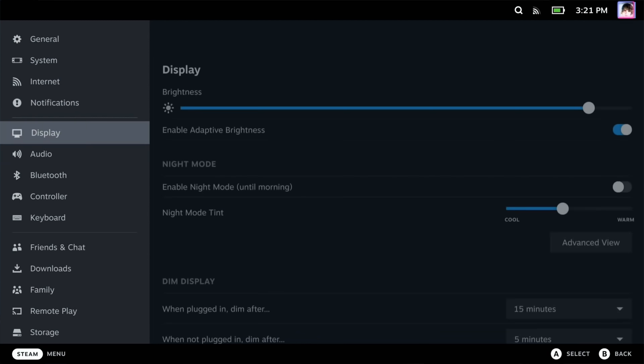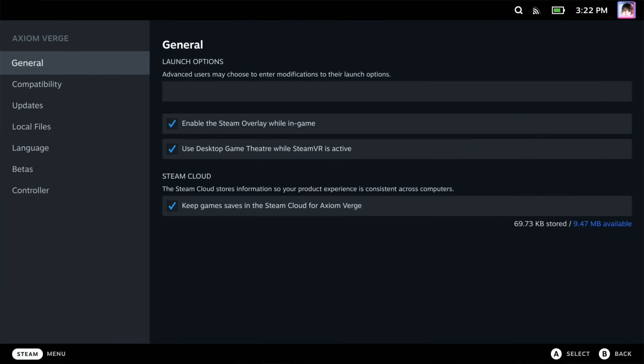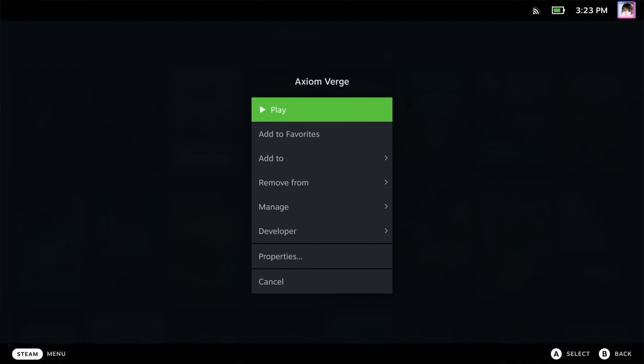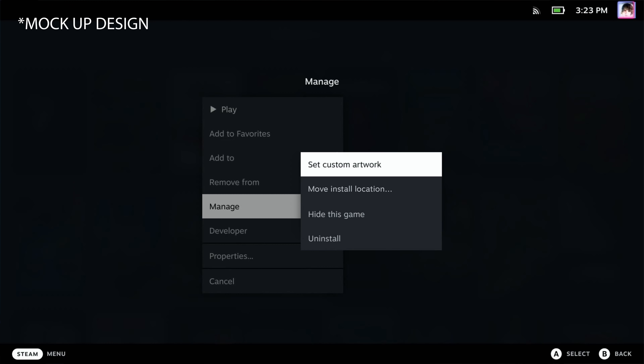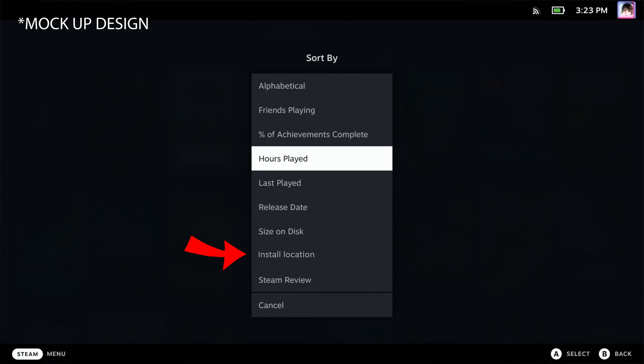Speaking of install location, right now there are two ways to move a game between the SD and internal storage: you can go into the storage tab in system settings and start the move there, or open the game's properties from your library, go to the local files tab, and select 'move install folder.' These are both serviceable but tedious. I'd propose adding a 'move install folder' entry directly to the options menu under the manage tab, and the term 'change storage device' or 'change install location' would make more sense. Also, being able to sort the library by install location — internal versus SD card — would be truly awesome.